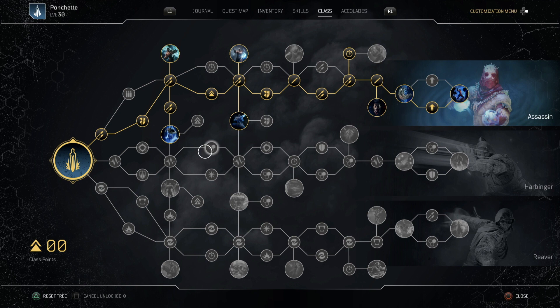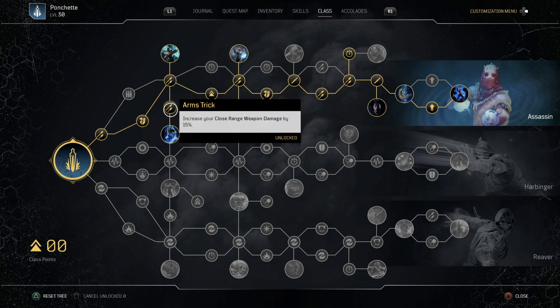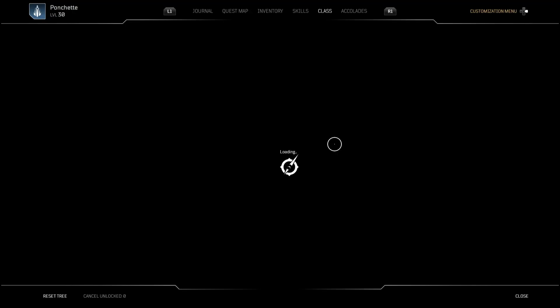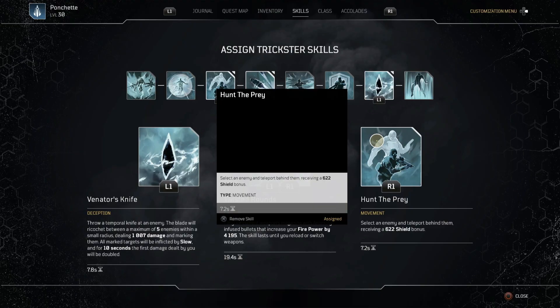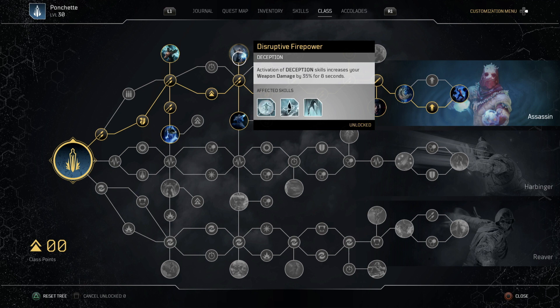In the class tree we're going into the Assassin branch. We pick up close range weapon damage, armor piercing weapon damage, and Shotgun Master. Activating movement skills increases your armor piercing by 25% — since we use Hunt the Prey roughly every 7 seconds, we basically have that 25% armor piercing permanently. There's also 20% critical damage, and activation of deception skills increases weapon damage by 35% for 8 seconds. Activating movement skills also increases weapon damage by 35%.